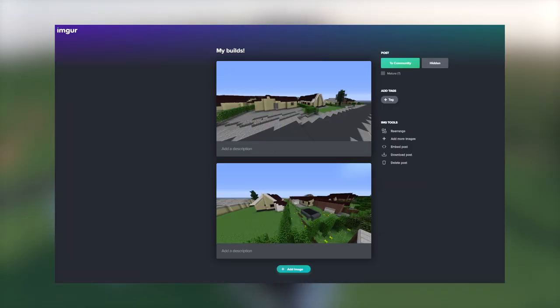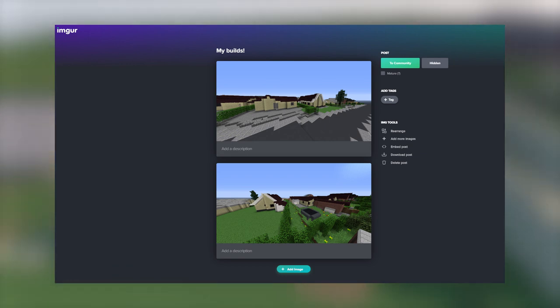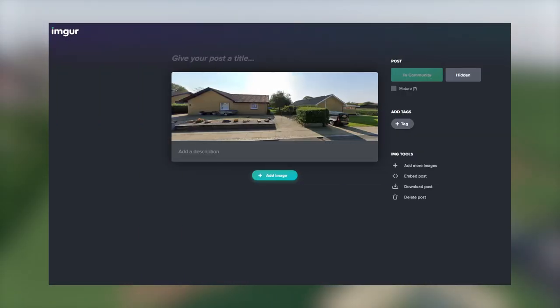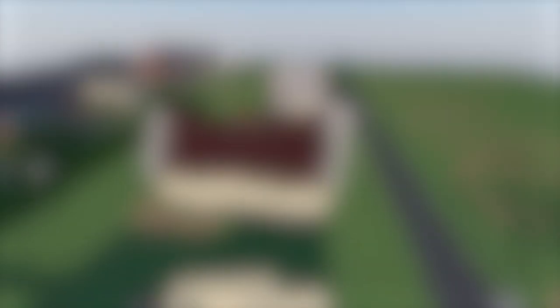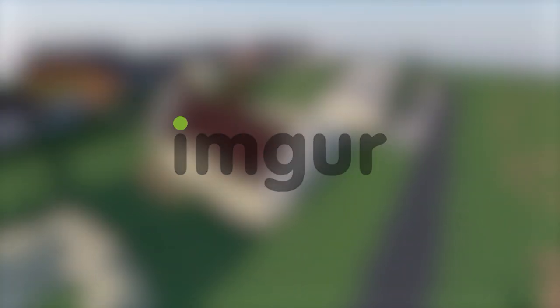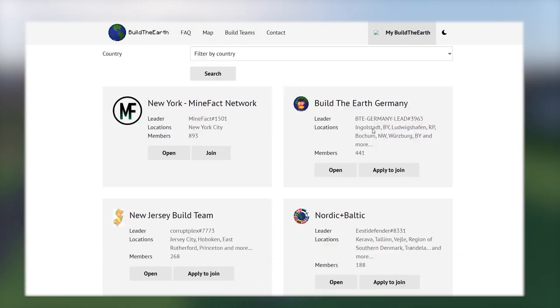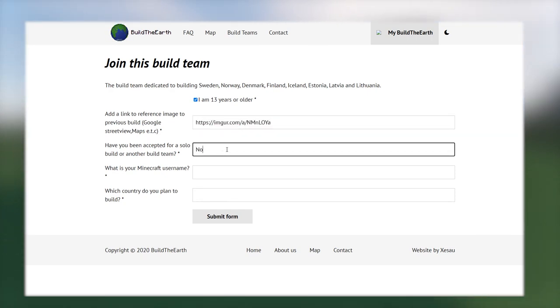Now you will find a bunch of questions you will need to fill in. For the first two, you will need to show screenshots of your build and a picture of the building in real life. This can be done by posting a link that directs a reviewer straight to your image. One recommendation for this could be using Imgur, as they make it easy to put many images in just one link. Lastly, all you need to do now is answer the last three questions and submit your application.